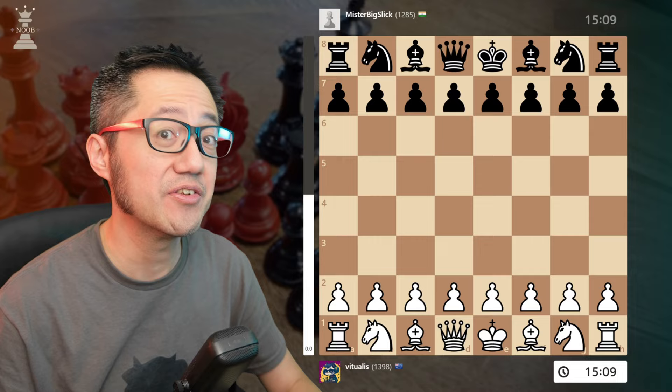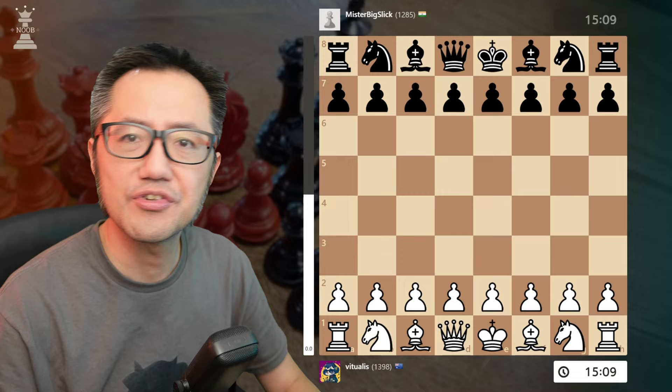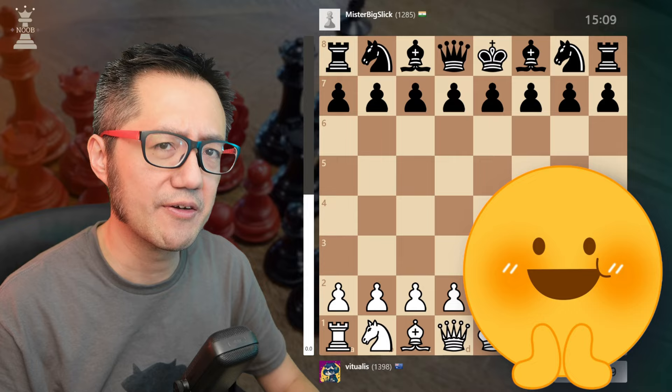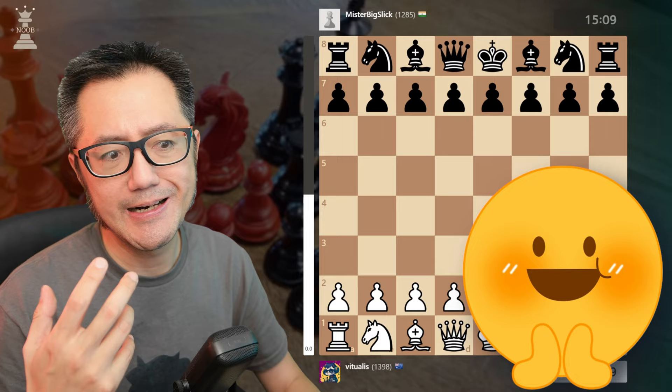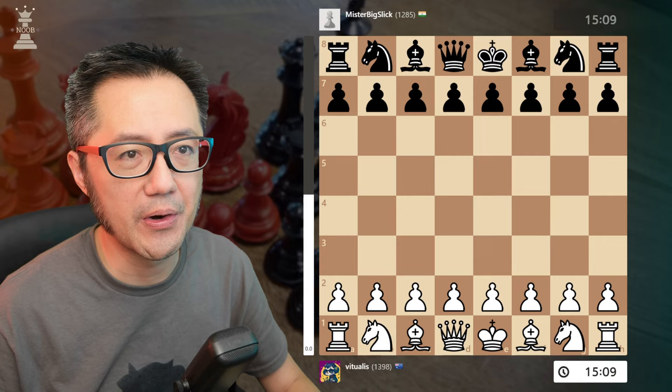The Max Lang is one of the most solid responses to the Vienna, so as a Vienna player you need to have a sense of how to respond to it. I'm going to go through some tactical ideas I've learned over time through play. These ideas aren't technically the most accurate moves according to the engine, but they build up a coherent approach that often is quite successful. Let's take a look.